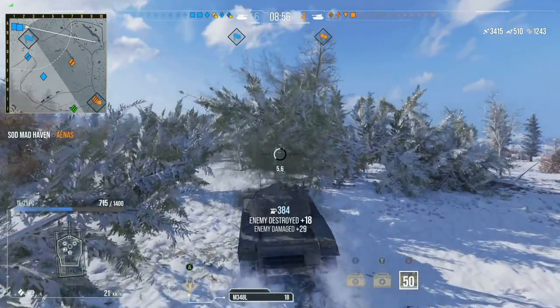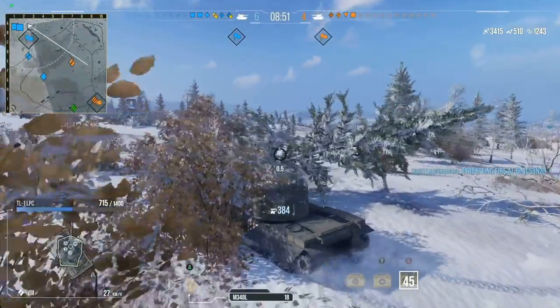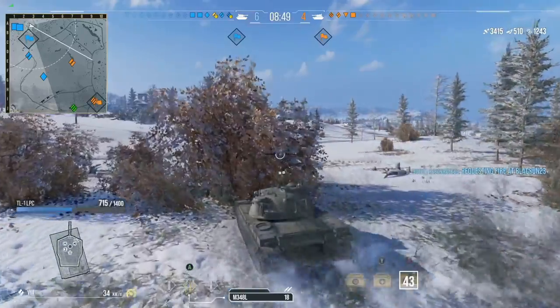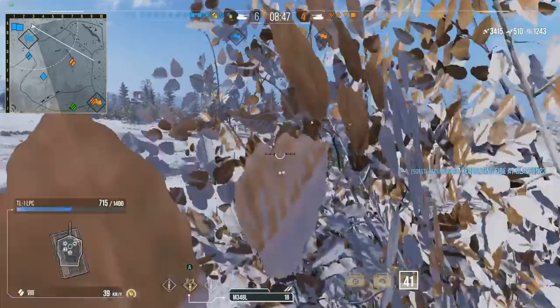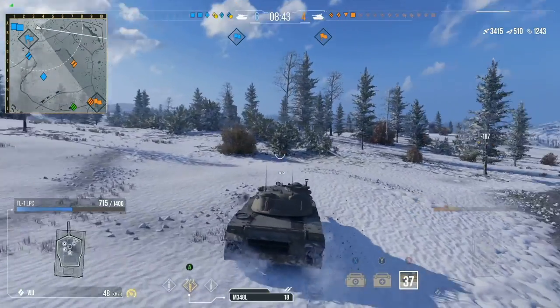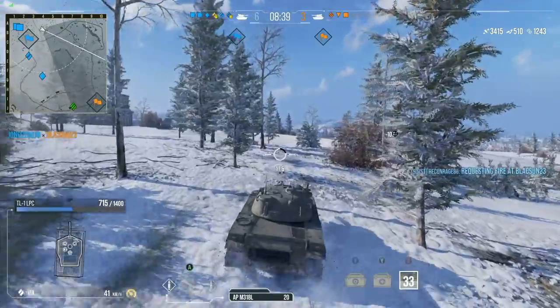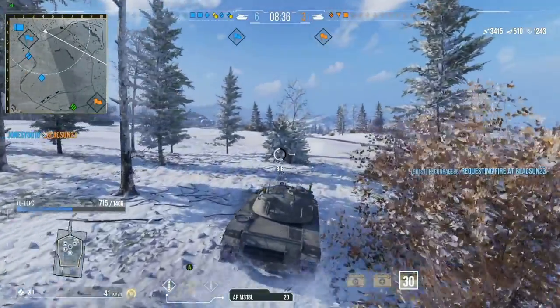Blind shot number one, blind shot number two — and we take out the 43 TP, a tier 7 heavy. Taking this from a 14 to 10, it's now down to 6 to 4. This match definitely was a good match. Held that position on the left side extremely well. They weren't expecting a medium that was just super hard to spot out. Once their light tanks were gone, it was basically game over.